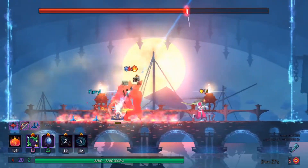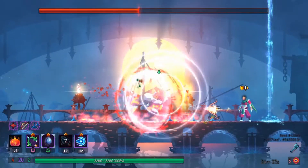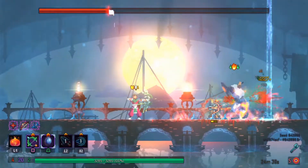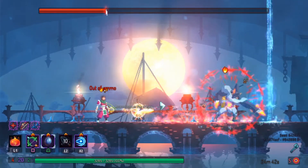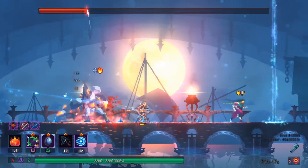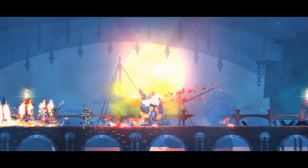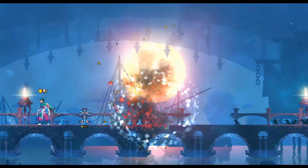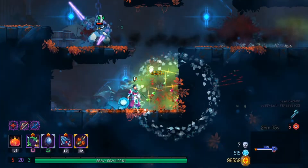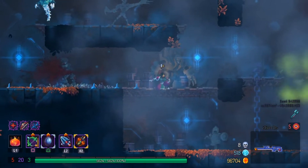Concierge is getting absolutely shredded right now, but I'm in danger of being cornered. I use wave of denial — it won't repel him since he's a boss, but it gives him a brief stun. I want to go for the parry, but I have caltrops on right now. Caltrops works extremely well in long-range builds because it gives you space, but his strikes are going to be slower, which messes up my timing.